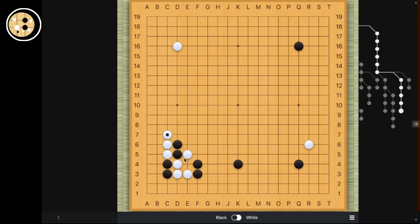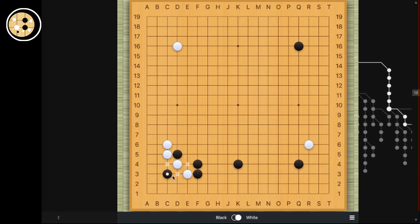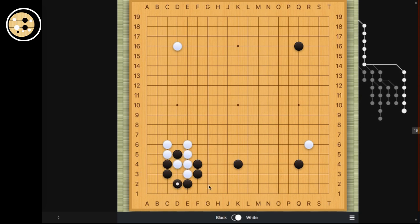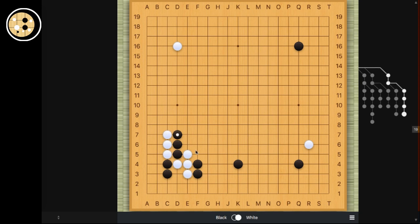Actually white can't atari now. If white hanes and connects, then black can either extend here or descend here, depending on whether the outside is strong enough. So this is one fighting variation. And the other one is when white plays here and black cuts. But white can't net because black can actually connect under. So that would be super bad for white because the corner is all gone, taken over by black. So white has to atari out, and then when black extends, white extends. So this will end up in a very complicated fight.